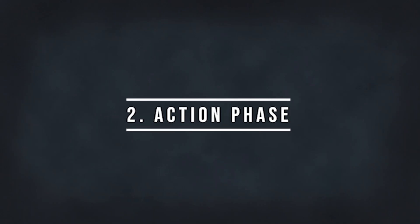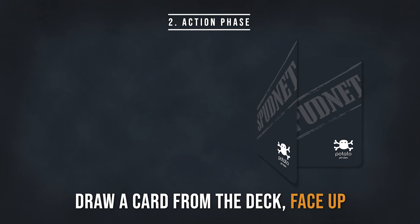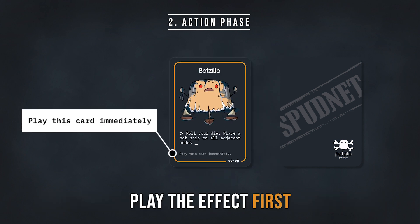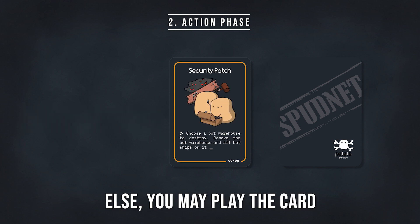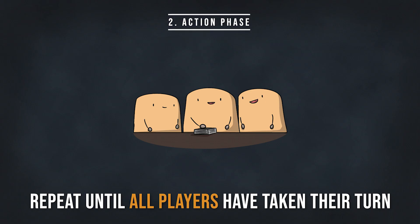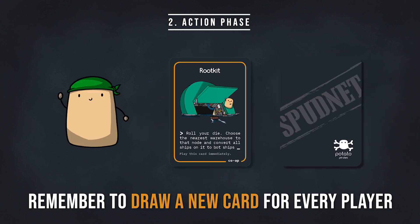Second, take turns performing actions, beginning with the starting player. Draw a card from the deck, face up. If the card says play this card immediately, you have to play the effect before performing another action. Otherwise, you may choose to play the card or hold onto it. You can then move each of your ships up to two nodes. Repeat until all players have taken their turn, and remember to draw a new card every player's turn.